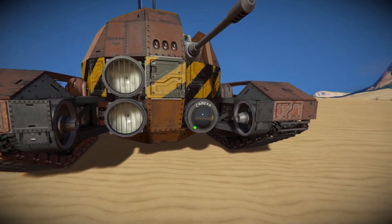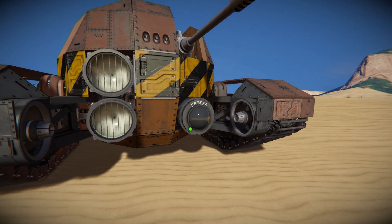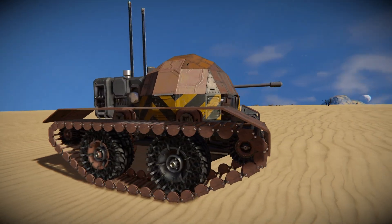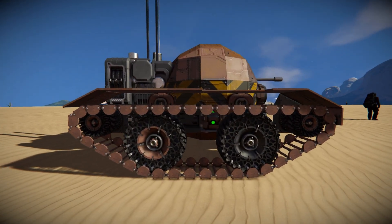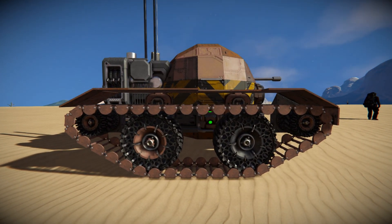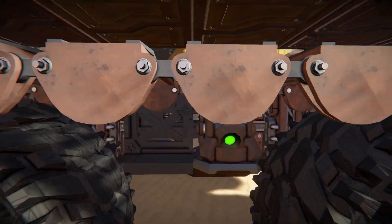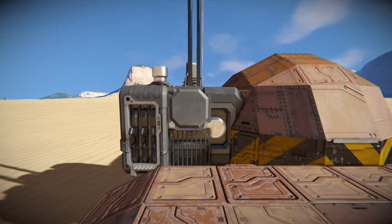Over here we've got some decorative thrusters, purely there for decoration, but I suppose you could turn them on if you want to have more assist when trying to turn this thing around. Moving around onto the side, here's our wheels — we've got four of them on here, only two of them on each side — and they go to function, then it's all been connected up by the mod that adds the tank tracks. Coming past this onto the main body, we've got ourselves a gyroscope.